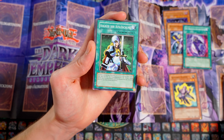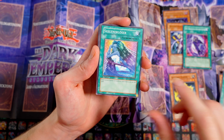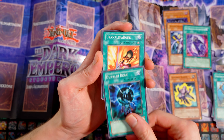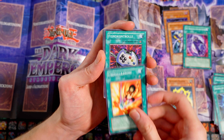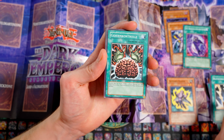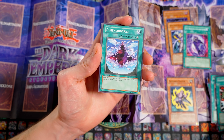Mystischer Raumdiebstahl, Adeliger der Auslöschung, Seelenerlöser, Verstärkung für die Armee, Dunkler Kern, Urknallkanone, Feindkontrolle, Blitzeinschlag, Gehirnkontrolle noch mit dem Original-Effekttext, Dimensionsriss.